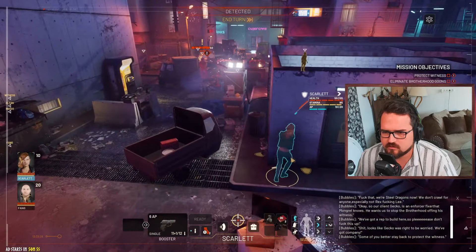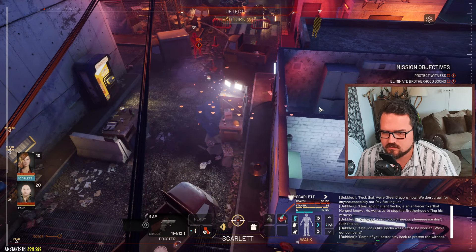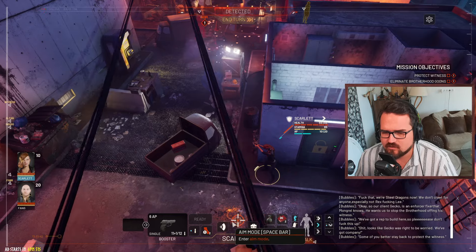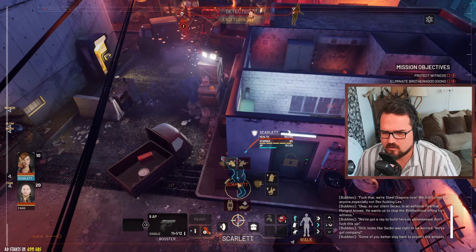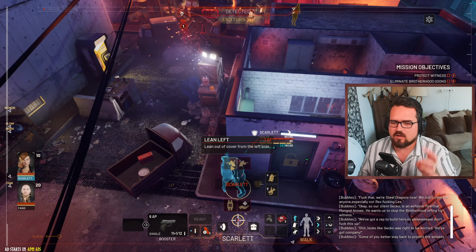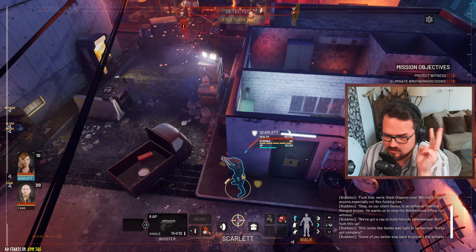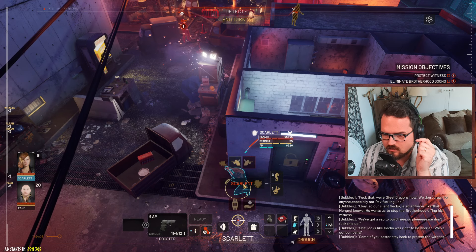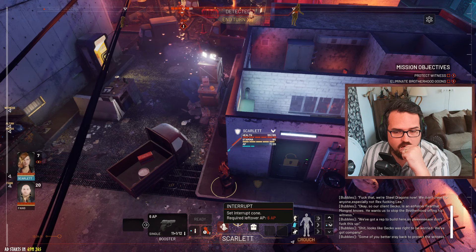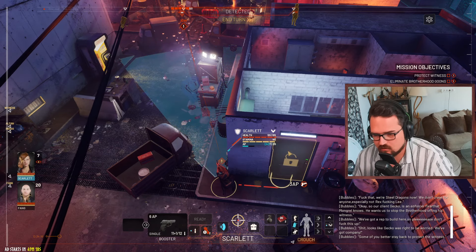Jumping over there, moving over to the door and going into interrupt. We have 10 AP left. If I crouch that's 2 AP, if I lean left that's 1 AP, total of 3 AP, leaving me with 7 AP. She can even hit the dirt prone! Lean left and interrupt - good. Overwatch is set up with her.